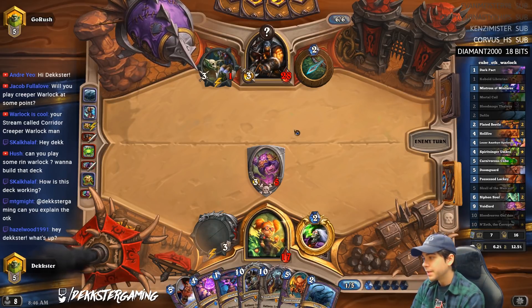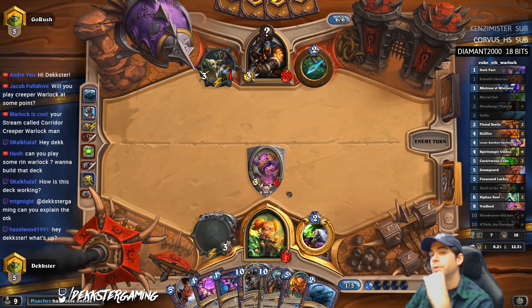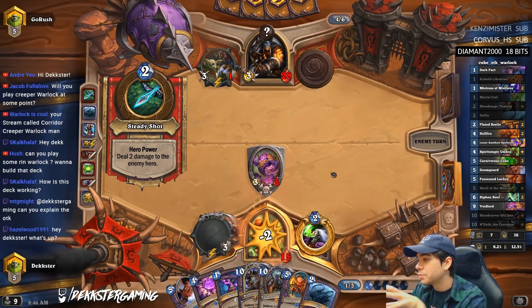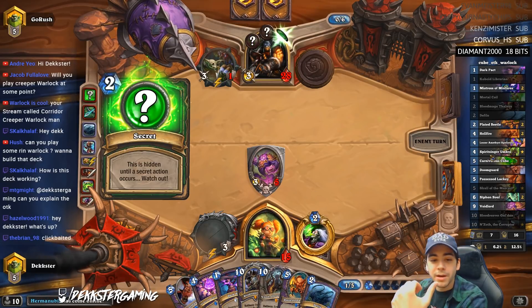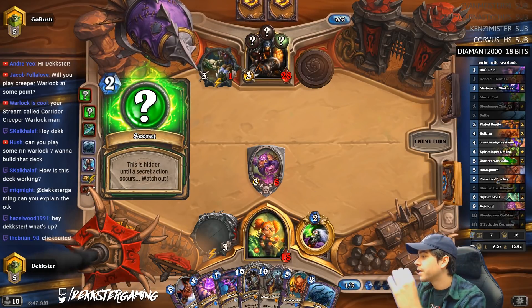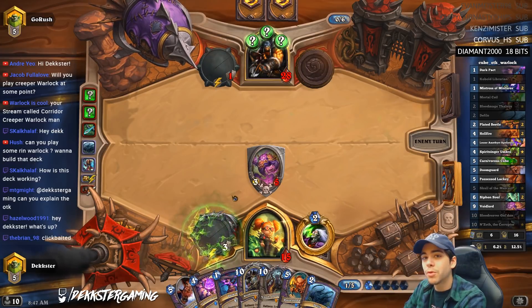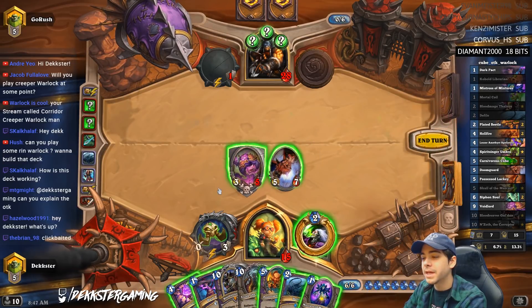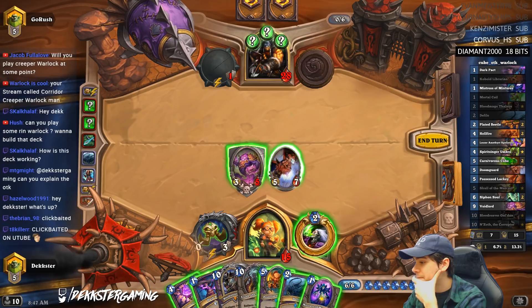Alright boys, here's the explanation. We use the Skull of Minari — it's gonna pull a Doom Guard. Doom Guard's gonna charge, do five damage. Then we play Umbra, play the Cube, eat the Doom Guard which summons more Doom Guards, then we Dark Pact the Doom Guard making even more Doom Guards, and we do 25 damage. Did that make sense?